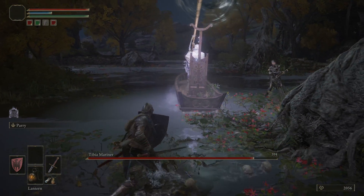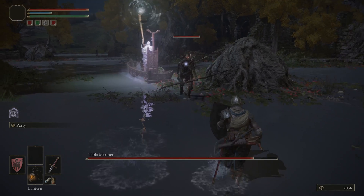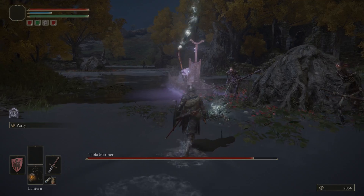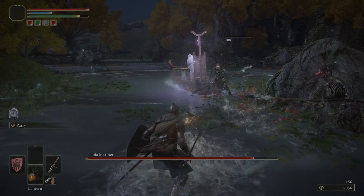Starting off, the boss will summon a couple of adds. When the boss puts up its big horn in the air, it's going to do a really big AoE, so you've got to watch out for that. It has a big ripple effect there.